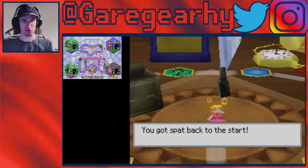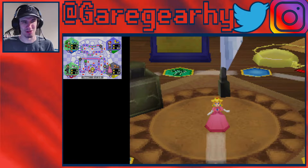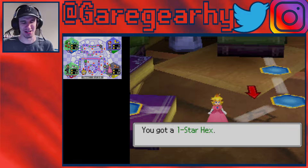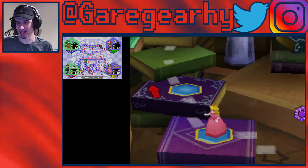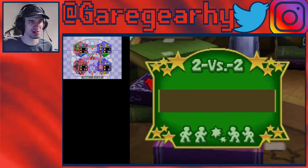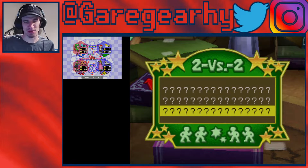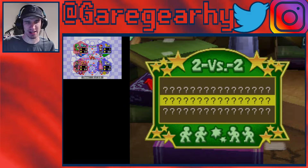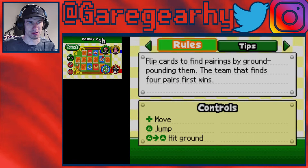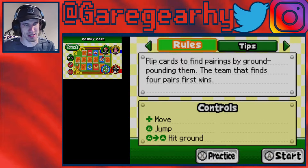Somehow I have to get to one of the books. But I don't know if I need to actually land on it to activate it and fast travel. Oh wait, I think I have to land on it only, and then I can choose which direction I want to go in. I think it's just as simple as that.